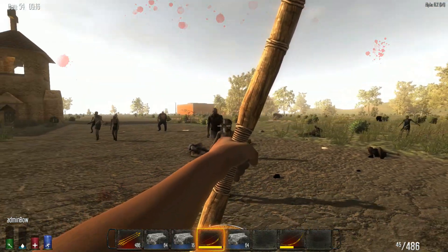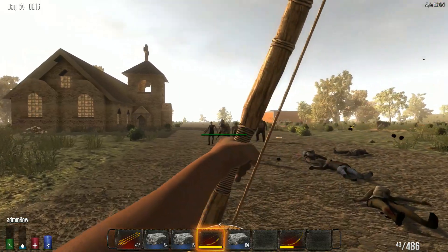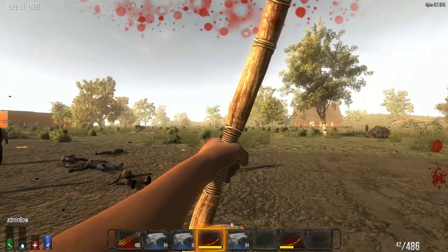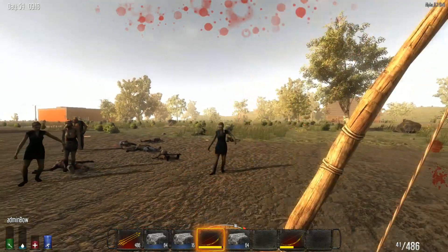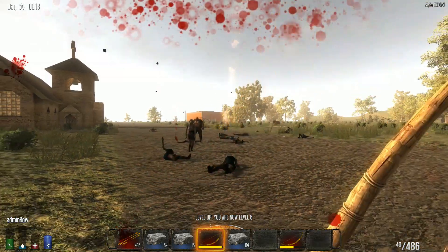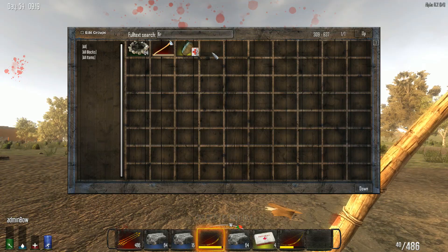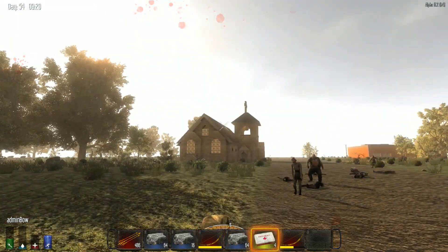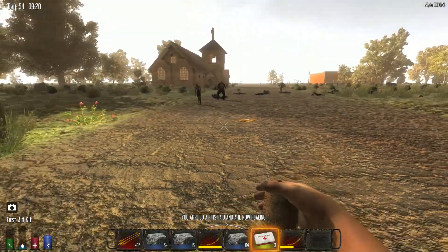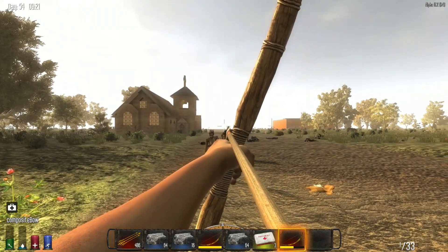This is the admin bow and all it's going to do is spawn more zombies. I also don't want to hit the ground because it'll make hard holes. I need to get myself a first aid kit. I'm the only one who's got ability to do this, so let me get a regular composite bow instead.